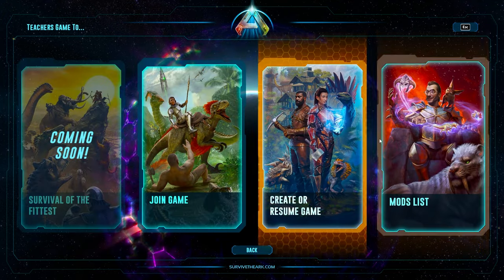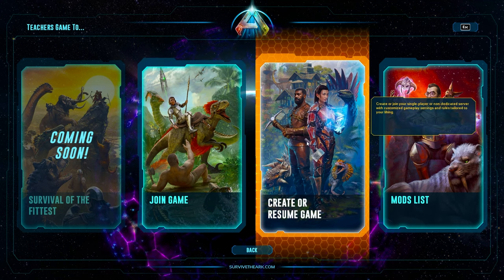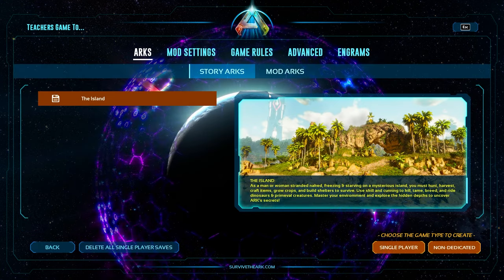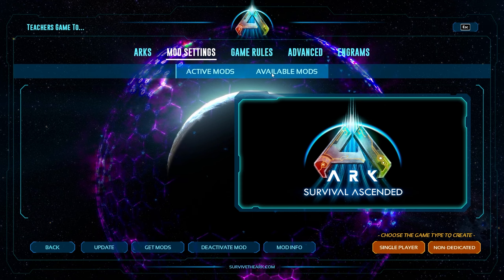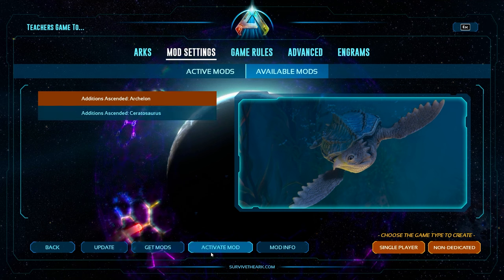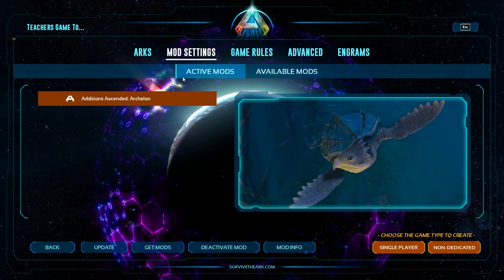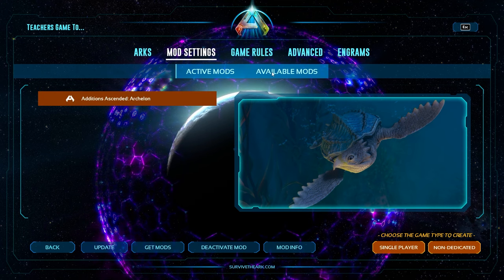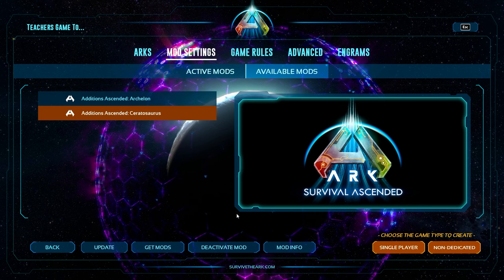There is an important part here: once you've downloaded the mods, the download has to be fully completed before proceeding. Then you're going to go to Create or Resume Game. Go to your Mod Settings, and you'll see Available Mods and Active Mods. Click on the mod options you have and then click Activate. As soon as it shows up in your Active Mods, it's added to the server. You can also click Activate Mod on additional ones.